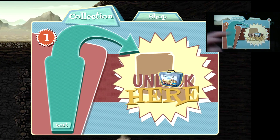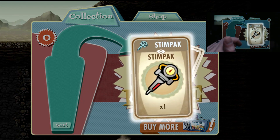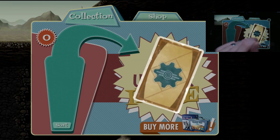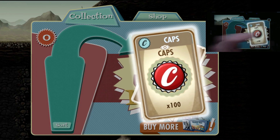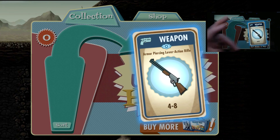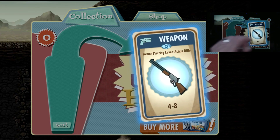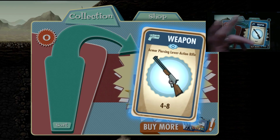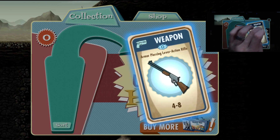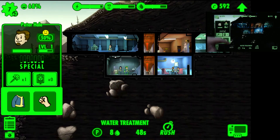We achieve this goal and get one of the items you normally pay for - a lunch box. We'll drag the orange box in and see what we get for our new vault. We've got a Stimpak, a handyman jumpsuit - legitimately free, which is great when starting out - 100 caps, which helps towards building rooms, and a specialist weapon: a 4 to 8 armour-piercing lever action rifle. Not the best, but still a good item.